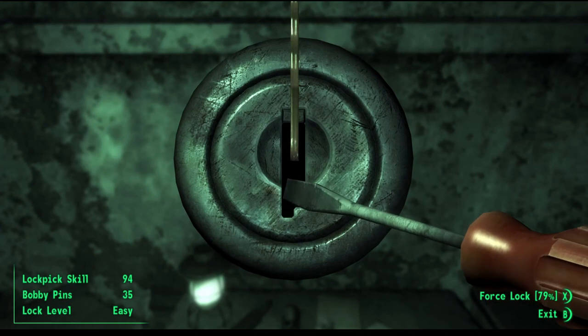Each time we exit a lock pick and go back in, it actually resets the sweet spot. So last time the sweet spot was most likely right down the center of the lock.